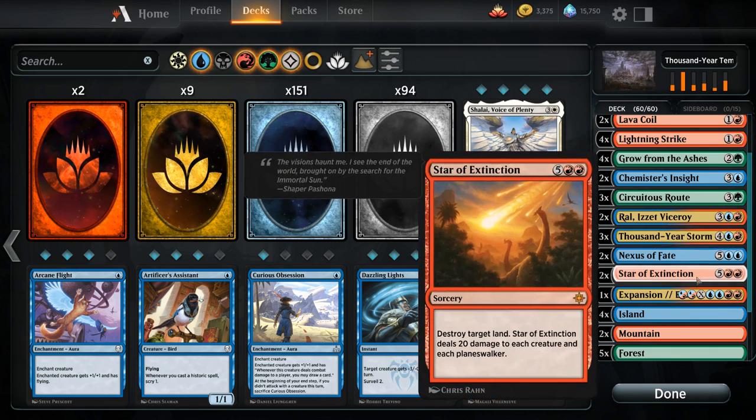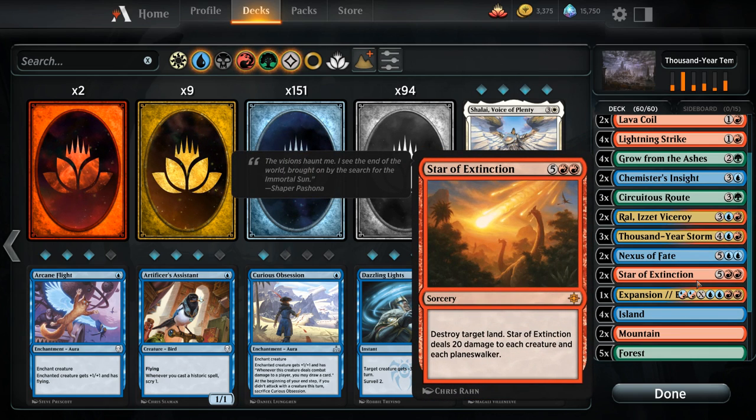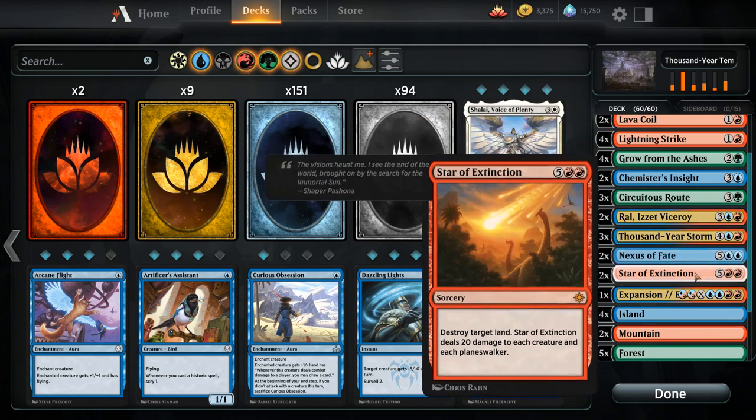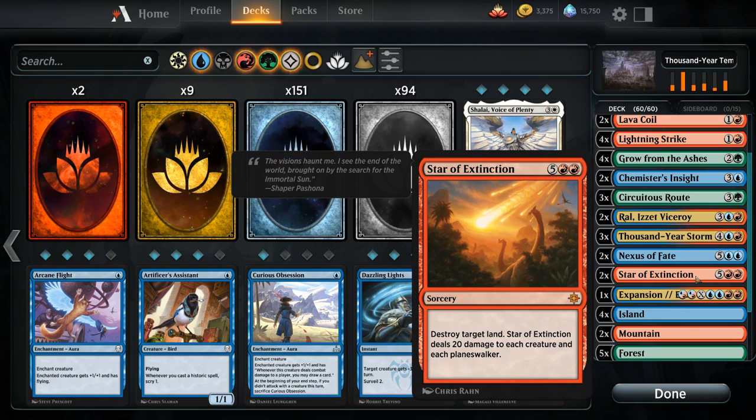We also have two copies of Star of Extinction — a seven-mana sorcery that destroys target land, then deals 20 damage to each creature and each planeswalker, wiping the entire board. It's a bit of a nonbo if we have a Ral in play, so we have to be careful. Star of Extinction is a great way to catch back up after we've ramped, potentially casting it on turn five to deal with the entire board. And being able to copy Star of Extinction multiple times with Thousand Year Storm lets us destroy multiple lands from the opponent.